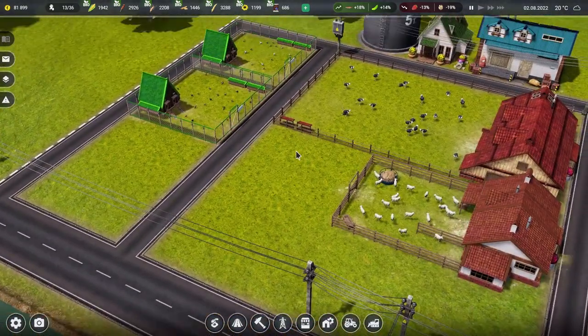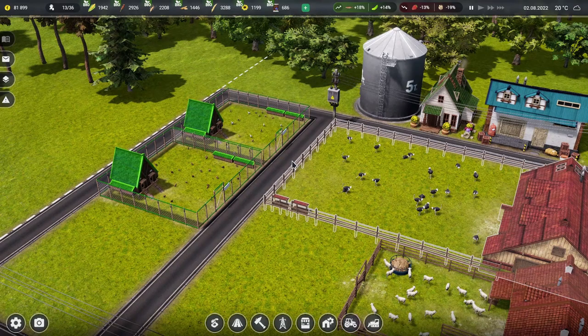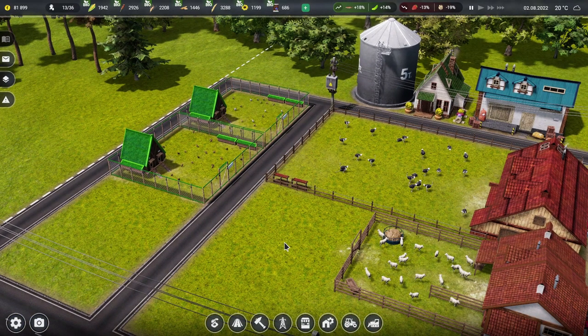Things are looking very good on our little farm. We're now selling things like wool and eggs and milk and other bits and bobs. So it is all working out quite nicely. However, let us begin by addressing something that got pointed out by many, many people in the previous video.